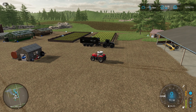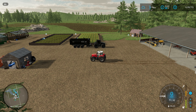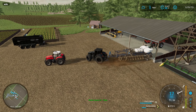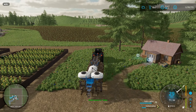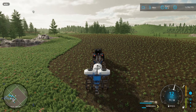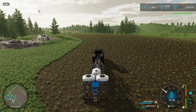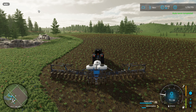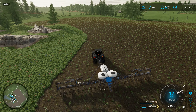The next thing we need to do is plant that field over there. We're bringing out the big guns now. It's really dirty but we're going to wait — there's no reason to wash it right before we use it. In this field, we're going to plant some oats so that we can make some flour. We've got a big canola field growing and we're going to need some flour for donuts, so might as well plant some oats.